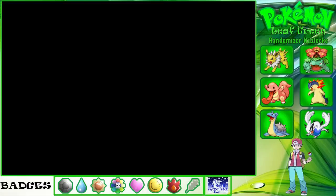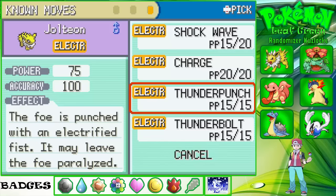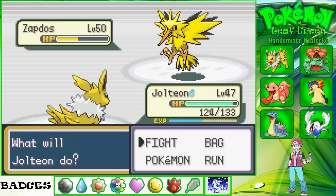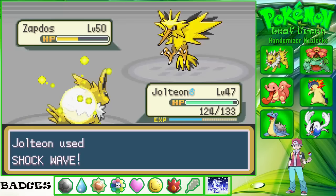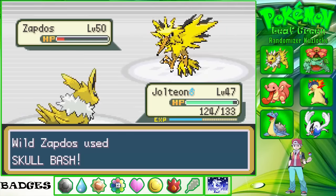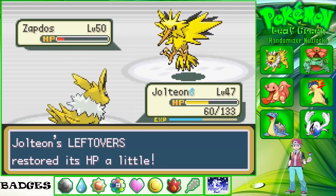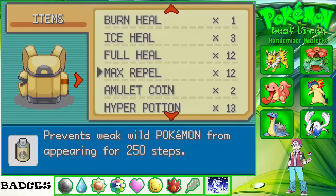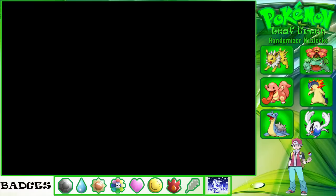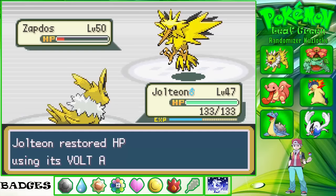I might just check his moves. Shock Wave is 60, Thunder Punch is 75, and that one's 90. I might try one more — hopefully it doesn't kill him. Okay, good. Let's just heal — a Super Potion. There we go. Volt Tackle — great, we absorbed that. Awesome.